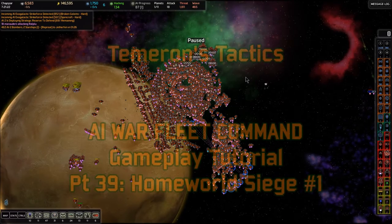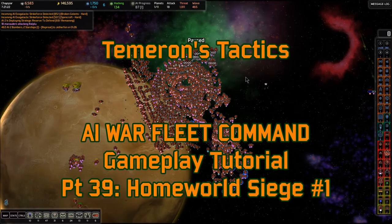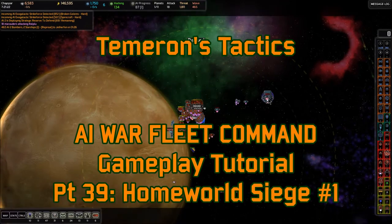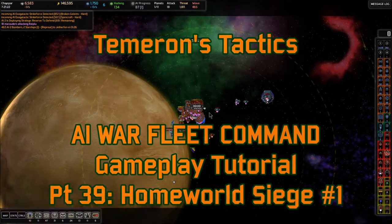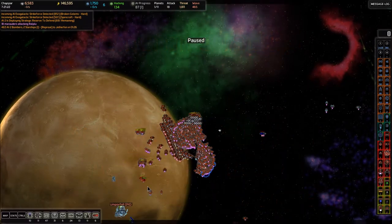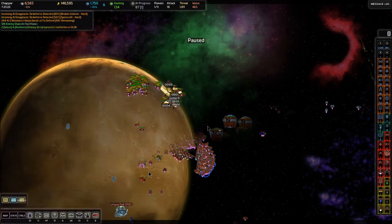Welcome back to Tameron's Tactics. This is AI War Fleet Command Gameplay Tutorial Part 39. We're just outside the Chejapar gate. I'd like to finish off the last of these units in Chejapar before we actually jump into Oomperfall, so that we could potentially build rail pods here and not have them blow themselves up before we're ready to go into that Oomperfall gate.